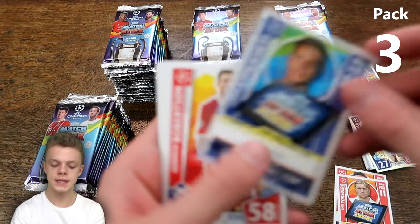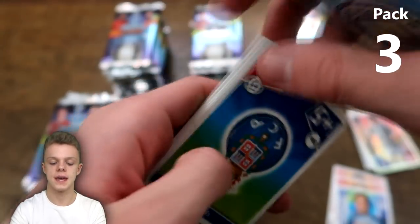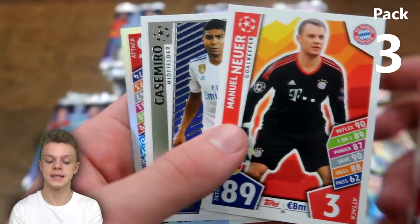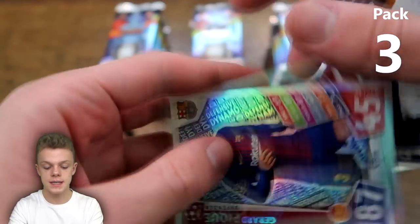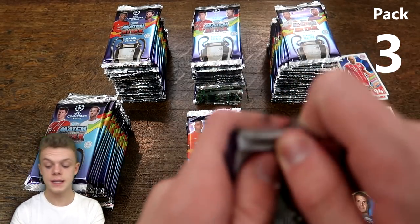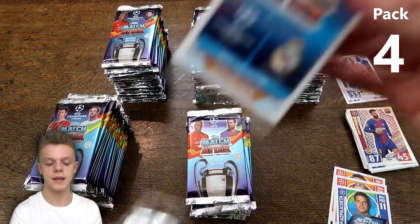Moving on to the next pack: Andrew Robertson, Stancu, the Man City badge and Porto badge back to back, Kudu, Manuel Neuer 89 on defence, Casemiro from the 2016-17 winners Real Madrid, and Gerard Piqué defensive dynamo with 87 on defence for Barcelona. Pretty decent cards so far in the opening, hopefully that can continue.